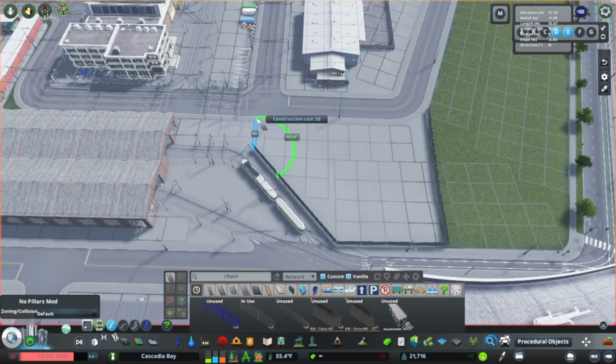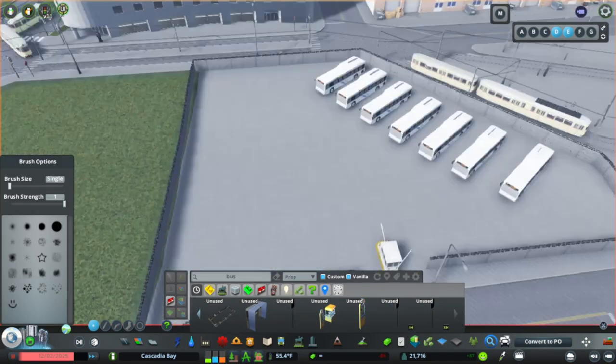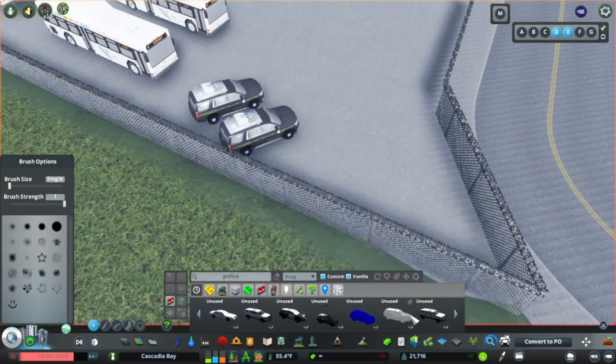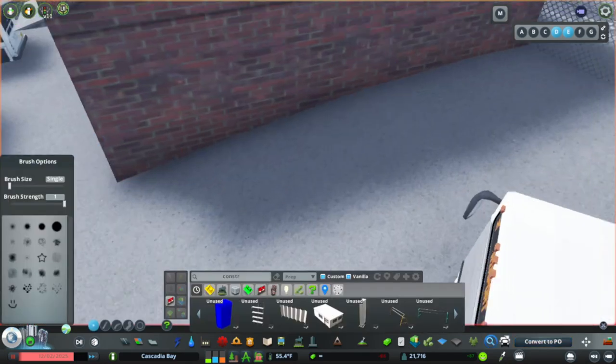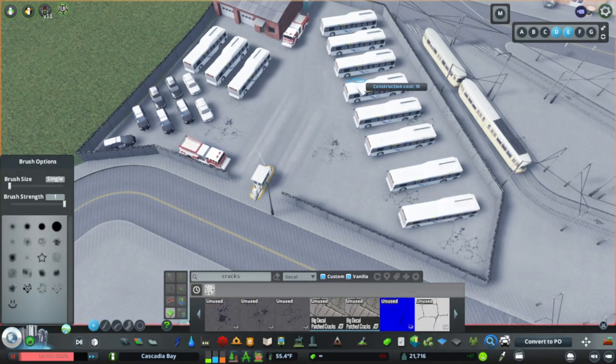I thought that a nice use of this large, odd-shaped lot would be to create a little municipal vehicle maintenance yard. I'm mostly adding buses, but also a few police and fire vehicles, and a garage on site where broken vehicles could be repaired. You often see these sorts of locations near warehouse districts and transit depots, so I felt it would be a nice little touch of realism to add it.